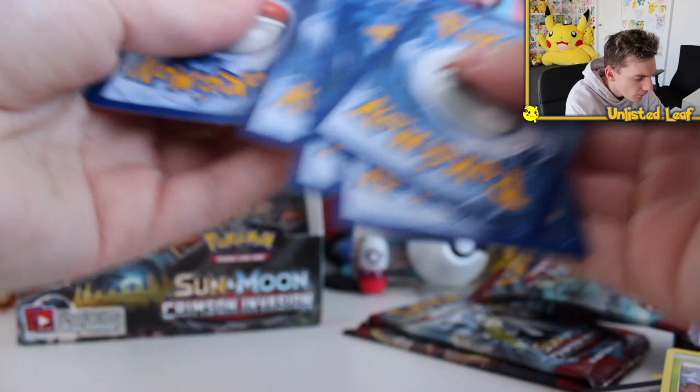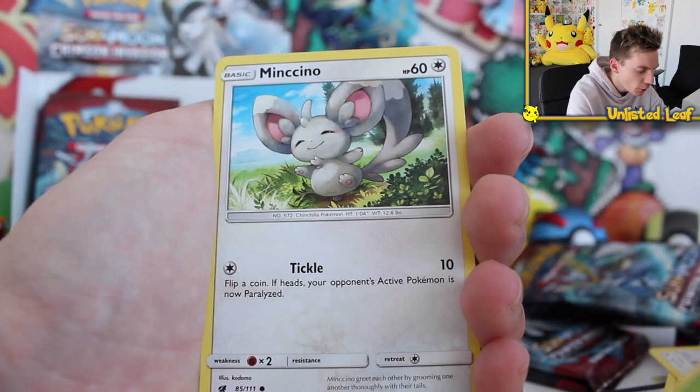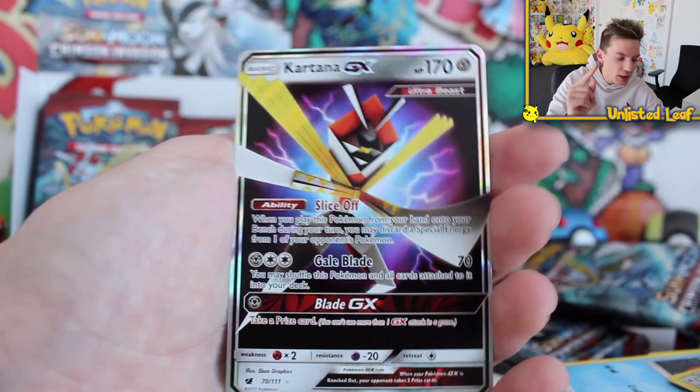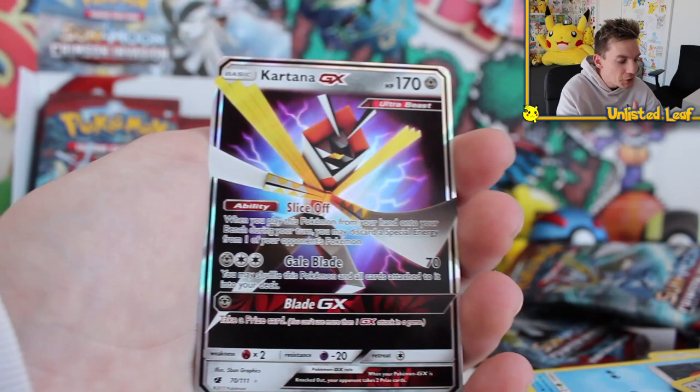Guys, don't even worry because we've got an Elite Trainer Box still to go as well, and a couple of random promo boxes to open too. This set — we're going to have plenty of— OH DUDE! Back to back! Flipping Kartana GX right now! 170 Ultra Beast up the top right there. We pulled the Fallout form, and now we've got the GX form.